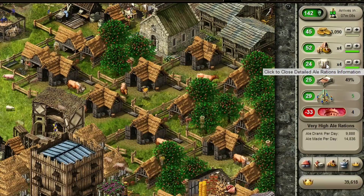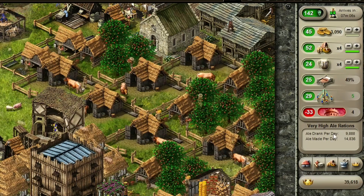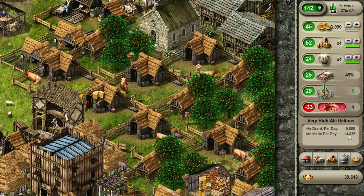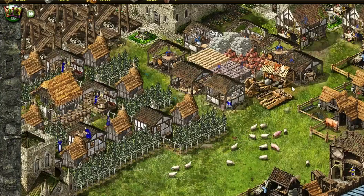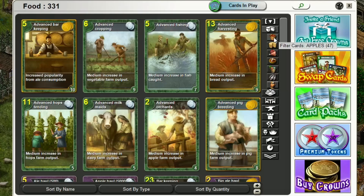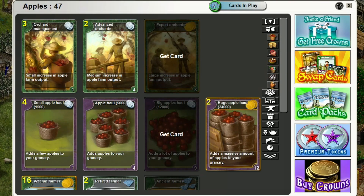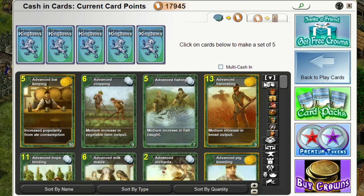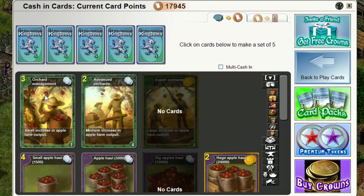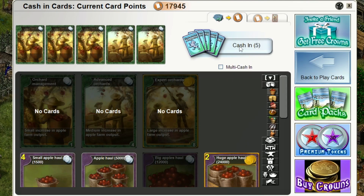Same goes for ale — you always want to produce more ale than you consume and all will be fine. To cash out cards you don't need, come here to swap cards, select the ones you don't need, and press cash.